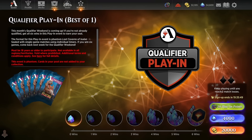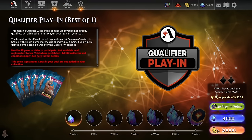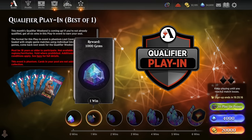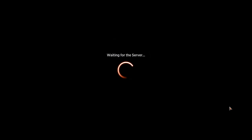Hey everybody, it's Golemodex, and welcome to the December 2023 Qualifier Play-In Event. This is going to be a competitive Best of 1 Lost Caverns of Ixalan Sealed event where we'll be competing for entry into the upcoming Qualifier Weekend. You can enter this event as many times as you want using 4,000 gems or 20,000 gold, but these events are also the only place you can spend your play-in points. Without further ado, let's bust open these packs and see what we get to play with today.